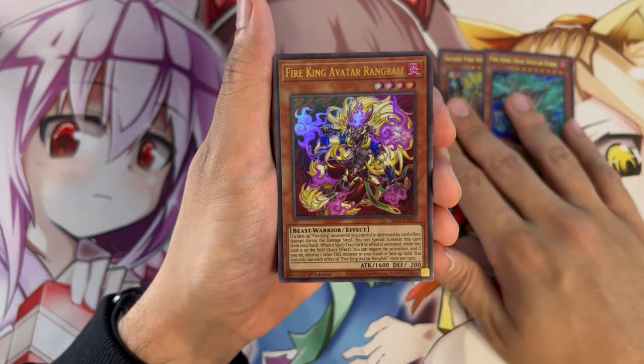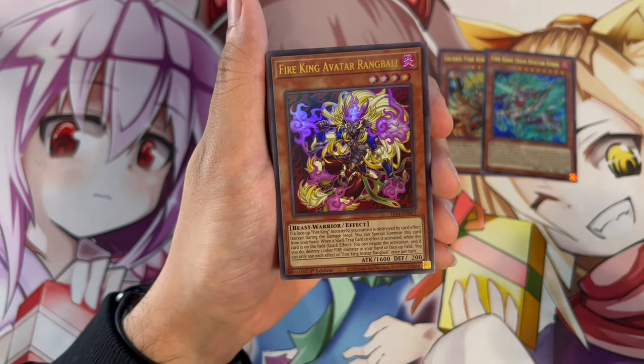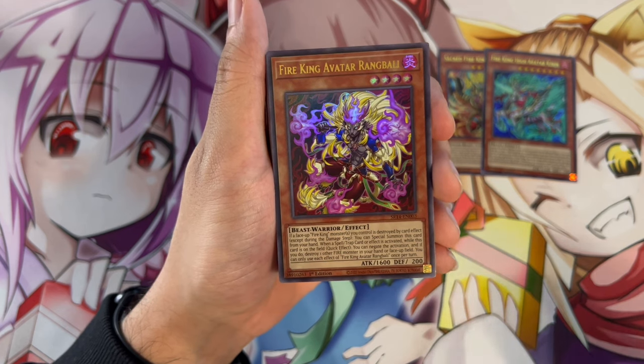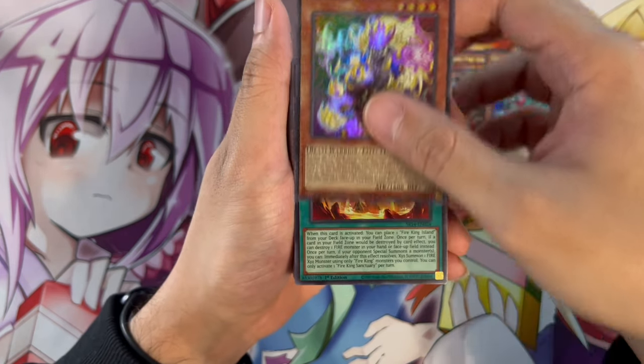Fire King Avatar Rang Bali: if a face-up Fire King monster you control is destroyed by card effect, you can special summon this card from your hand. Then, when a spell, trap, or card effect is activated while this card is on the field, you can quick effect negate the activation if you destroy another FIRE monster in your hand or face-up on the field. So it gets the destruction effects off and serves as a negate — very, very powerful card.